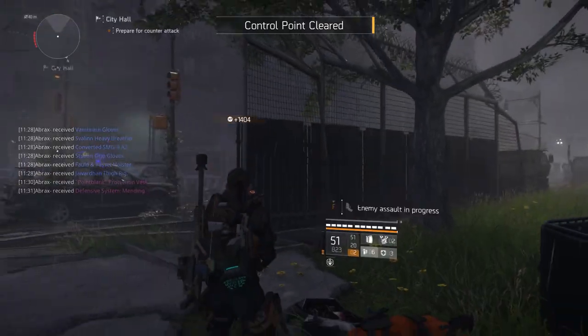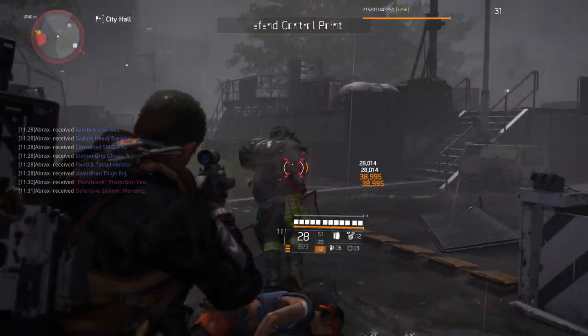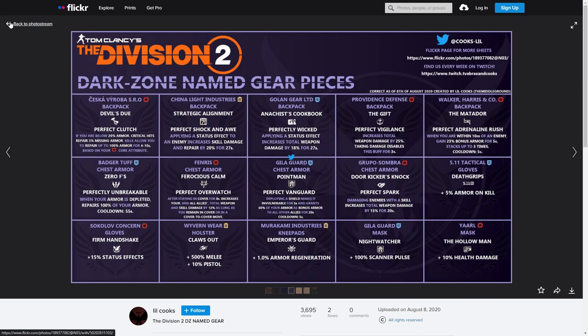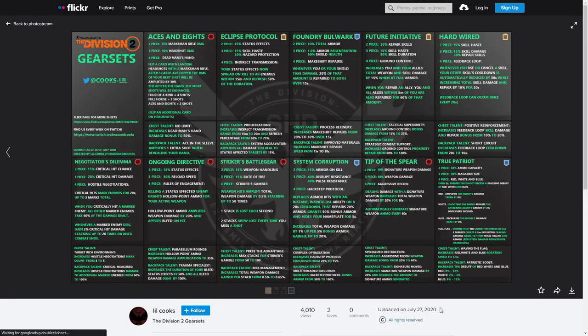Finally at number five, if you're a fan of infographs — visual pages that you can save, bookmark or print that have information about gear, brands, exotics and other things — make sure to check out Cook's Flickr account. Some of you may have seen Cook's infographs floating around Twitter or other social media, but on her Flickr account you can find infographs with full information on Division 2 gear, brands, gear sets, named weapons and exotics. Plus if you're looking for a new Division background for your PC, she also uploads the background designs for each infograph separately to be used as desktop wallpapers. Definitely a page worth saving whether you have a Flickr account or not.